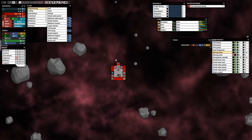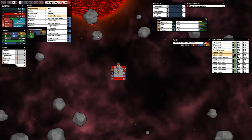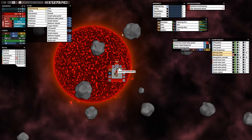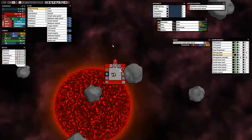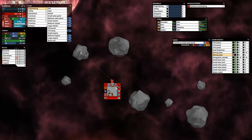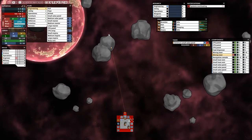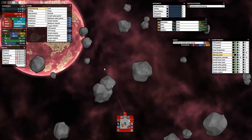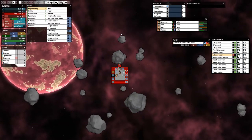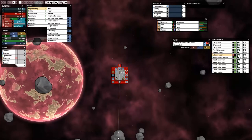We'll need some water too because water is needed to create food and we're getting low on food stocks. Let's build another solar panel for energy to support all our systems simultaneously. We just passed a star — you shouldn't ignore stars because they generate heat and cause fires inside the ship. That's not a big problem at lower levels, but later with a huge ship it can cause severe problems.